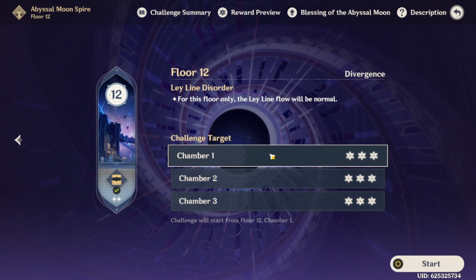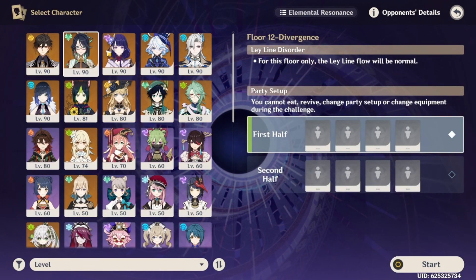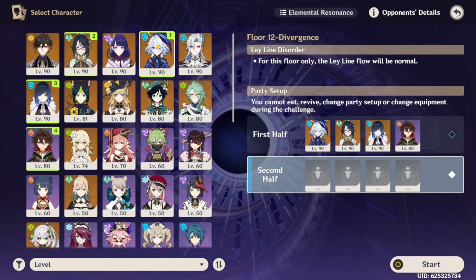We're going to try Gaming out in the Spiral Abyss. We can get his burst here and these enemies won't fall too quickly so we can see some damage output. We'll use Furina, Cloud Retainer, Yelan, and Gaming in the second half.